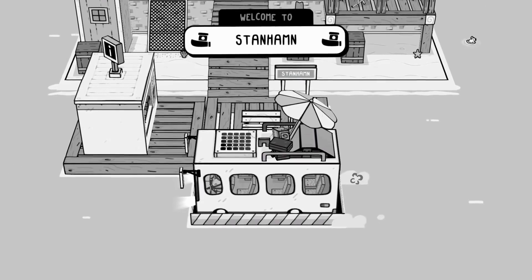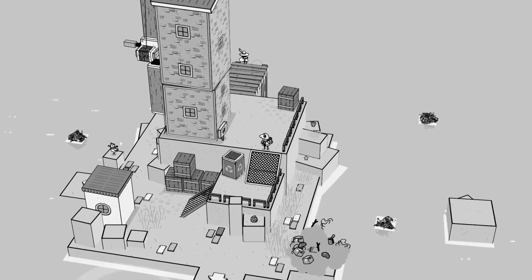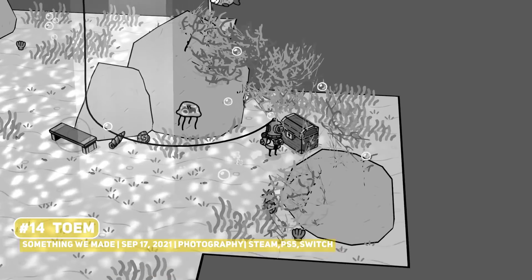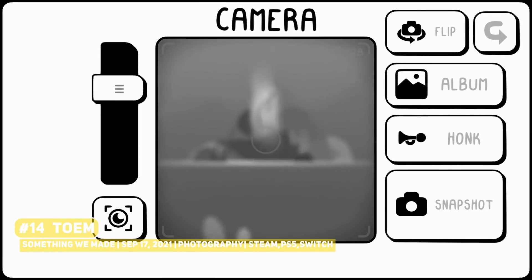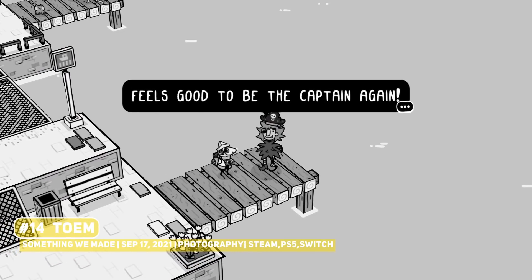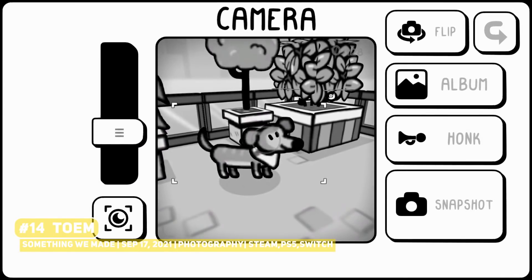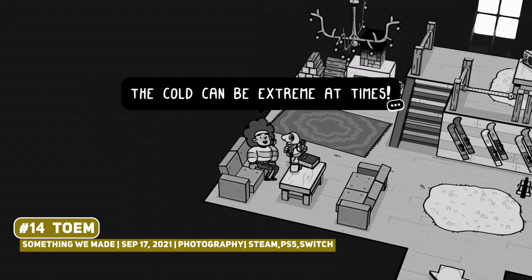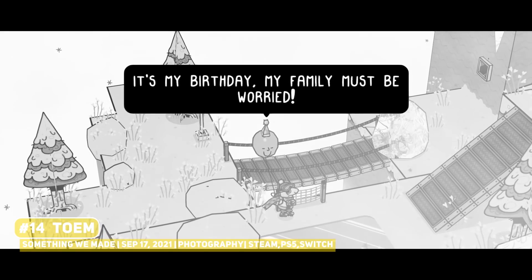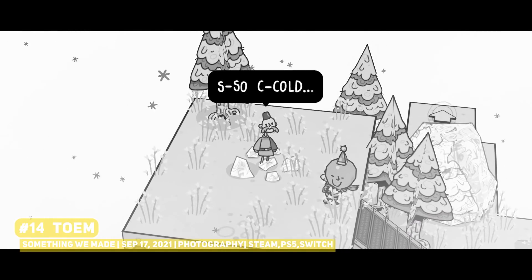Photography games have seen somewhat of a comeback, with titles like Pokemon Snap, Umurangi Generation and Penko Park leading the way, where the best of last year is TOEM — a super adorable title that has you simply taking your grandmother's camera, exploring the world and helping out the various characters while you go on an adventure. The switch to the first-person perspective in this semi-3D world is very neat, with some hidden details you cannot see from the overworld view which makes exploration a joy, and there are some very cleverly designed missions to complete as well.